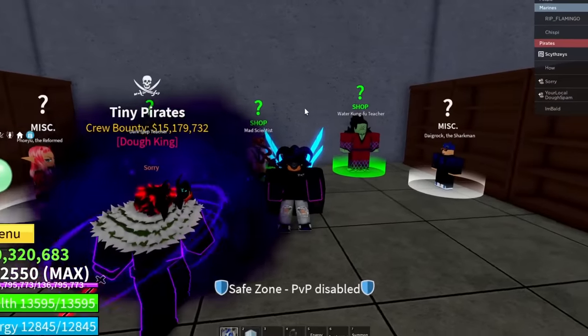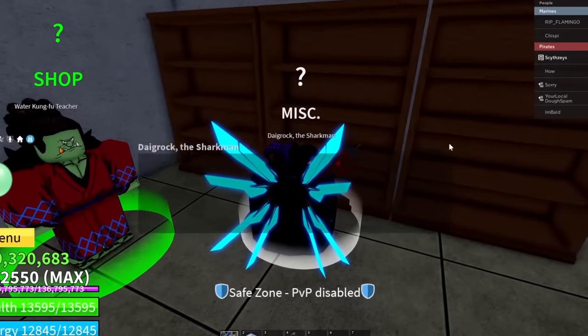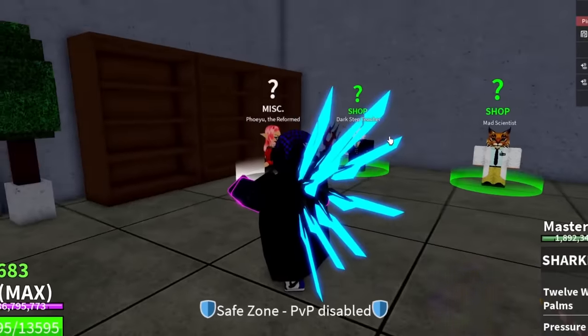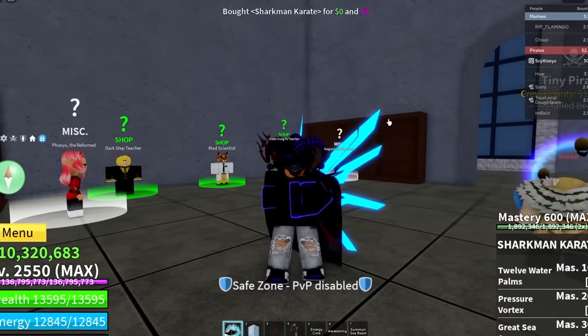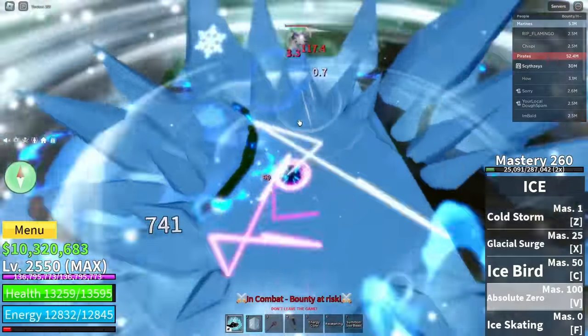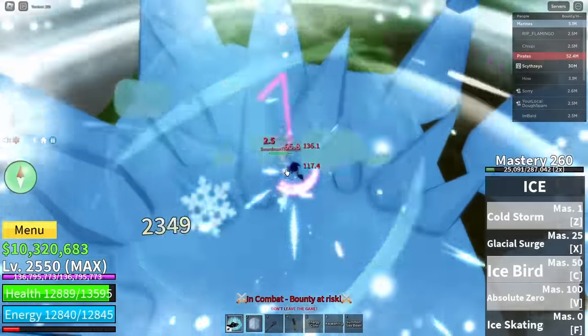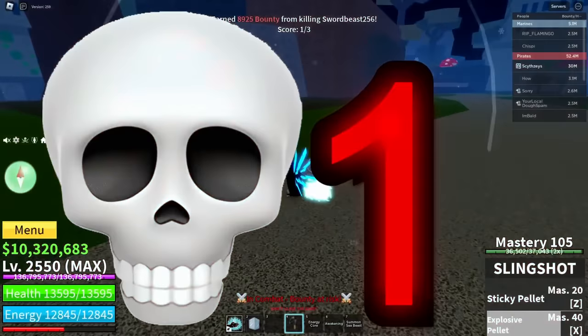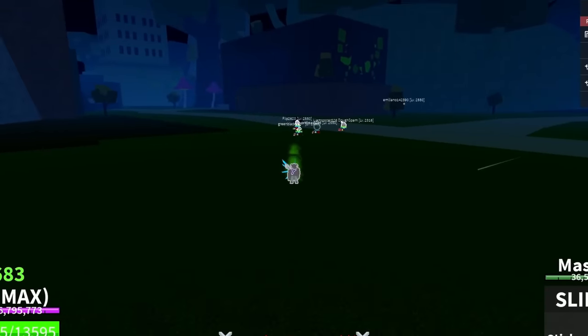We made it to the Castle of C. For the next fighting style, we're going to be going with Sharkman Karate. I'm not sure if it's going to work, but we'll just have to see. We already have a Blizzard user right here — let's just hit him. A thousand damage. We're going straight in there. And he just got destroyed by the combo. GG.